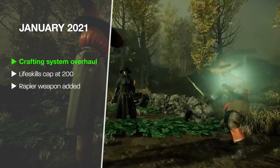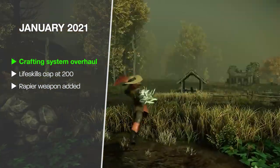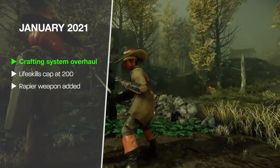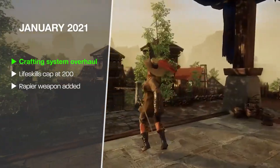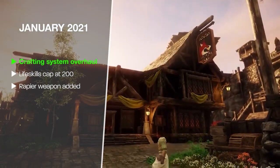During January, we also saw the Rapier weapon added — a one-handed sword with one skill tree focused on applying bleeds and then removing them for big chunks of damage, and another focused on evasion, counterattacking, and being a bit fancy. The Rapier scales off Dexterity as a primary and Intelligence as a secondary, making it potentially a good pickup for some spellcasters.